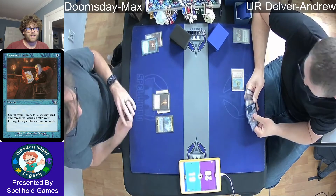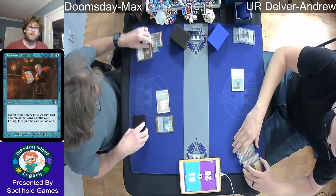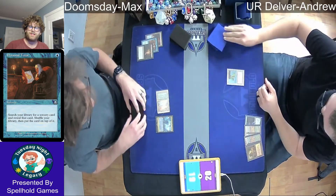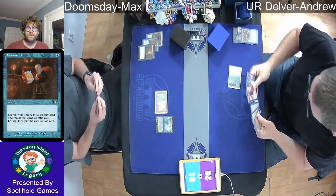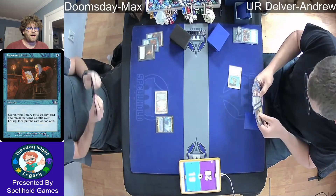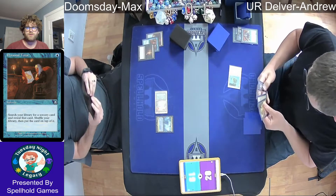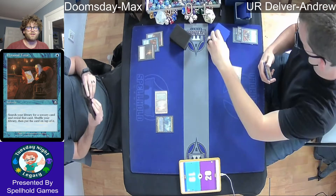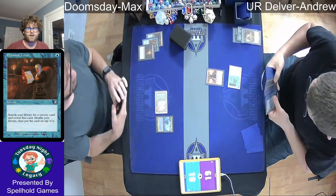Just a Ponder from Andrew — pass it back. We see another Duress from Andrew hitting a Narset, Parter of Veils. That's interesting as a sideboard card, maybe mainboard. Narset would have stopped Max from drawing extra cards and would have completely disrupted the single-turn victory from Thassa's Oracle since he couldn't draw extra cards.